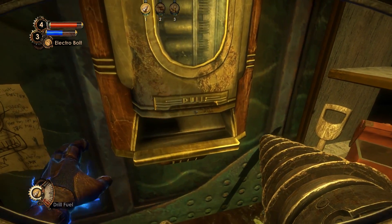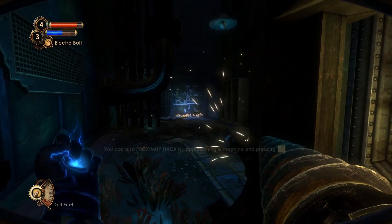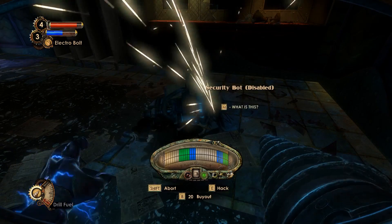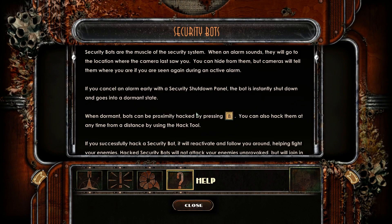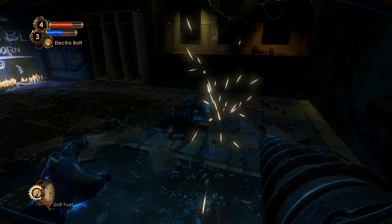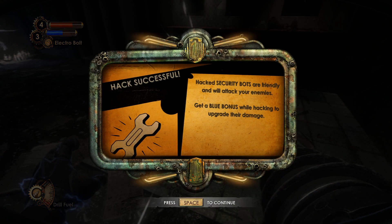All right. We will be reborn. You can also proximity hack by approaching a machine and pressing B. What's the blue? Did it hurt me? Security bots — getting a blue bonus section while hacking a security bot will cause it to do more damage to your enemies. Great to know. But I'm hurt now because I took too long. Hack security bots are friendly and will attack your enemies. You should have told me that before I had to hack them.